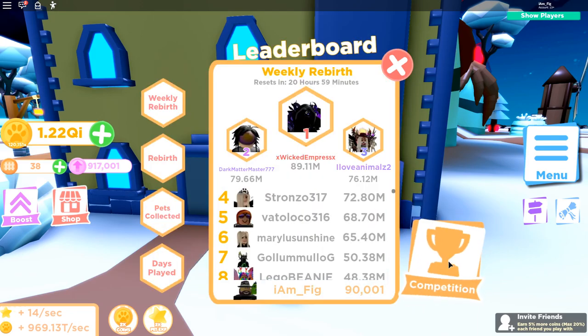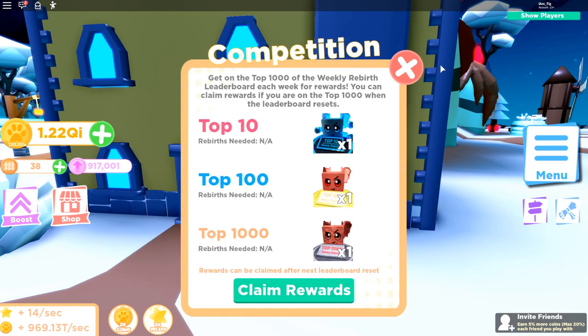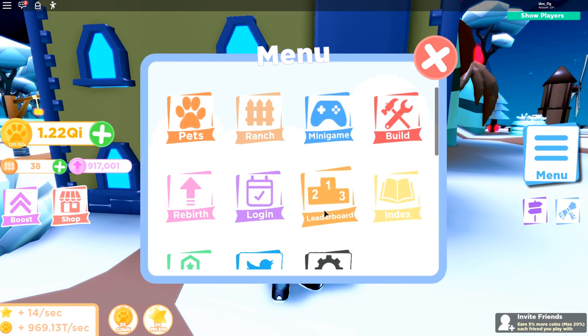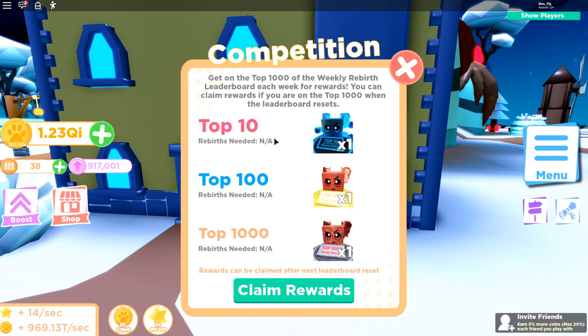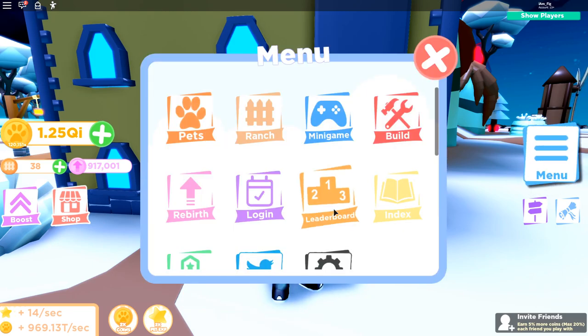There's now a competition in Pet Ranch. Go to the menu, then Leaderboard, and at the bottom click 'Competition.' For getting on the top 1000 weekly rebirth leaderboard, you get rewards. The top 10 get a special edition vampire bat statue, the top 100 get a glass vampire bat statue, and making the top 1000 earns you a stone vampire bat statue.